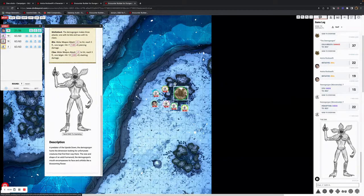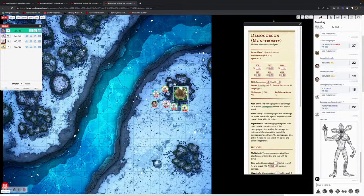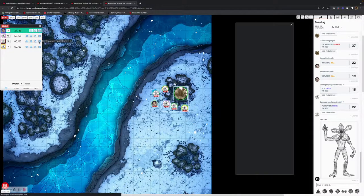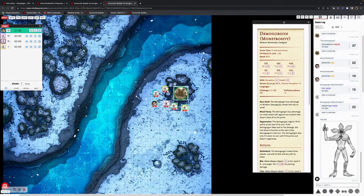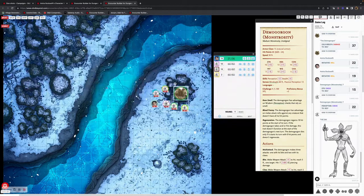Back to the player view — sometimes people don't like how these panels are configured. As the DM, you can move the block around, minimize it, or double-click it and cycle through the monsters. The frame remembers its last position, so as a DM you can get used to a preferred layout. You can also do the same with the Combat Tracker to keep the maps clear.